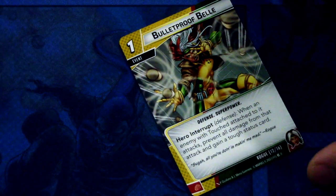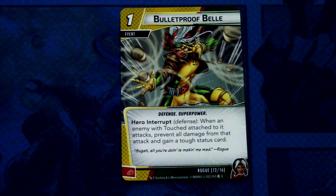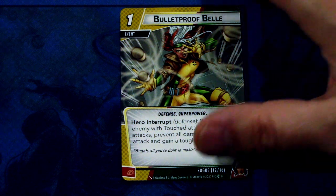Then we have Bulletproof Bell, and there are two copies of this. Bulletproof Bell is a one-cost defense and Superpower event. Hero interrupt — defense: when an enemy with Touch attached to it attacks, prevent all damage from that attack and gain a tough status card. This can be committed as a physical resource. If you're playing against a really tough villain, you just attach Touch to it — you get Retaliate, and you also ignore the damage when you play this defense event. That's powerful.